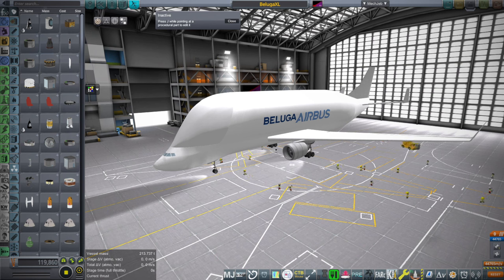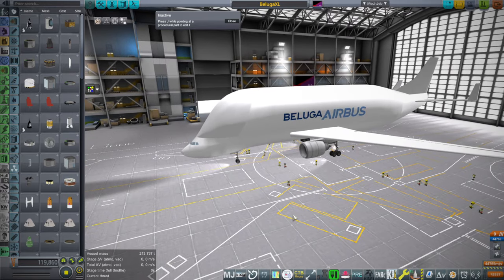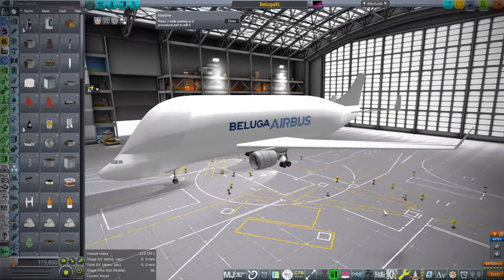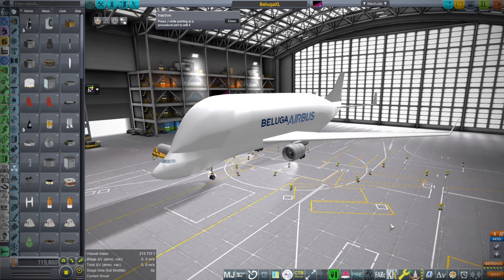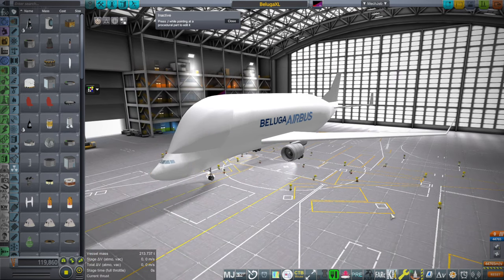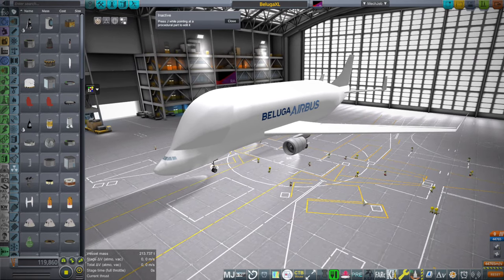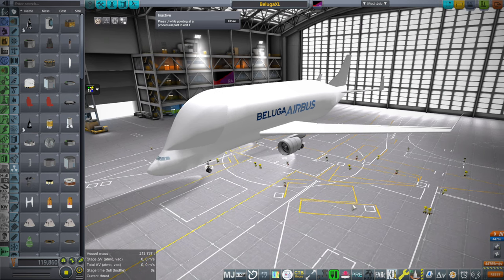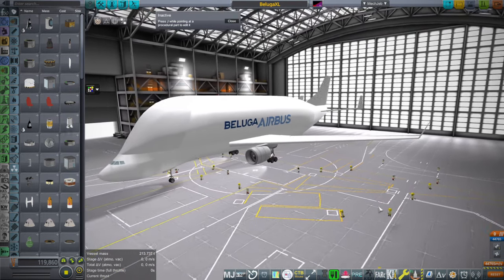Hello everyone, welcome back to Realism Overhaul Sandbox in Kerbal Space Program 1.12, where I've made a Beluga — technically just the body of the Beluga, and it's actually a Beluga XL but I didn't have that logo so it doesn't say Beluga XL. For those who don't know, the Beluga XL is made to transport very voluminous but not-so-heavy things — like a rocket stage. The Beluga XL is a converted Airbus A330, similar to how the Dreamlifter is a converted 747.